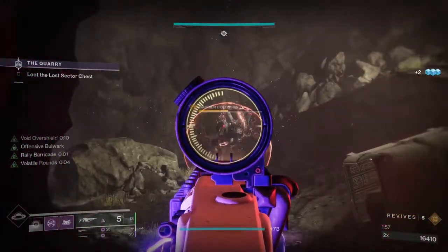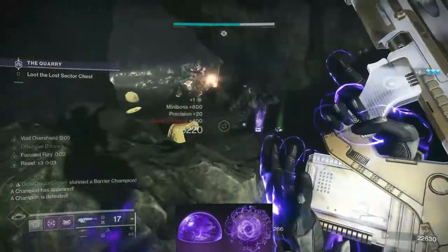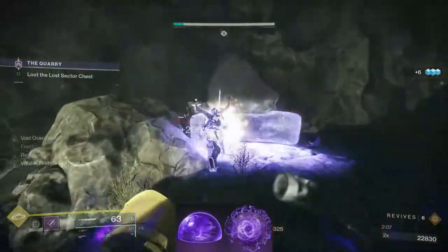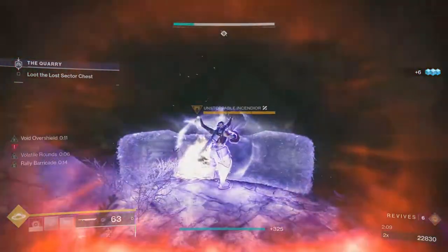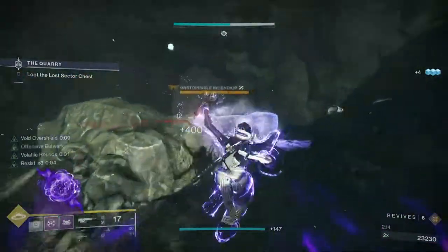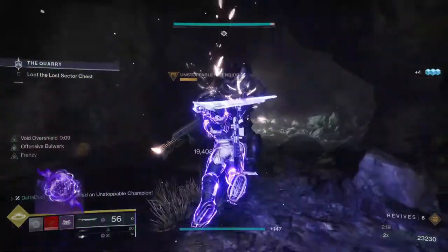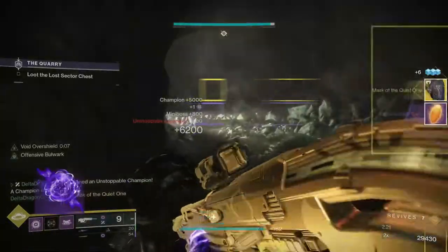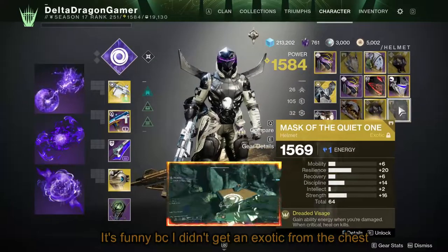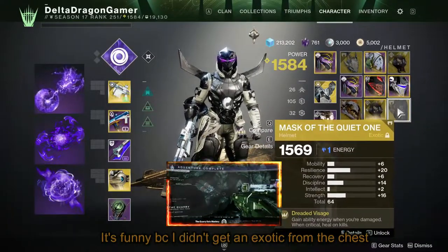For Aspects, we're running Offensive Bulwark and Bastion — Bastion for the overshield barricade, which is the focus of the build. I would run Vally Barricade if you could. Offensive Bulwark recharges our grenade even quicker while we have an overshield. For Fragments, you should run Echo of Instability since Offensive Bulwark increases our grenade recharge rate and grants void weapons volatile. You can really use whatever you want otherwise — I'm personally using Echo of Reprisal and Leeching so I can get my super quicker and regenerate health off of melee kills, which Offensive Bulwark increases my melee prowess, making it just that more reliable.